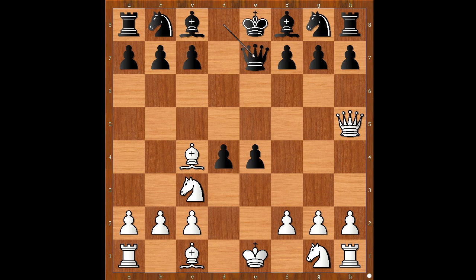Bishop to g5. The other way for White to go was Nd5, but then Black plays Nf6. After Nxe7, Nxh5 — Black stands better. Back to our game.